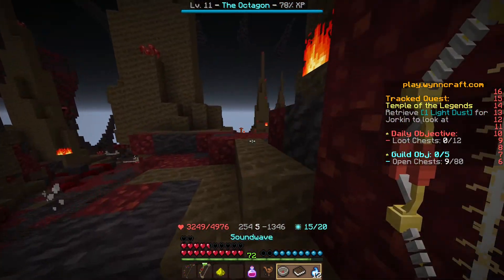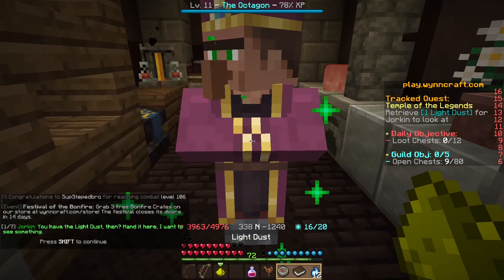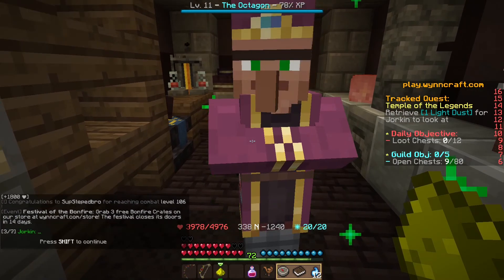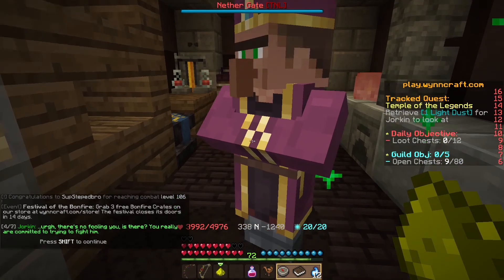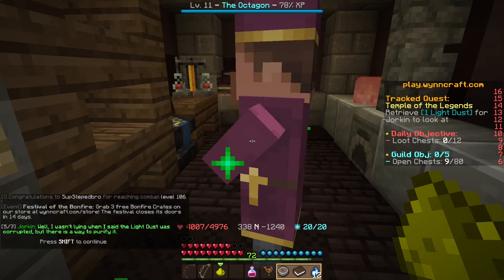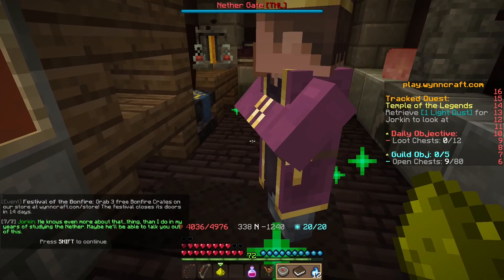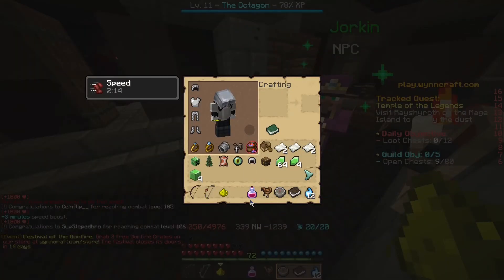We need to get out of this back cave area. Jorkin, I got some light dust for you. It wasn't corrupted — oh no, it was corrupted. Okay — Mage Island. He knows even more about that thing than I do. So let's go to Mage Island and use one of our warp scrolls.